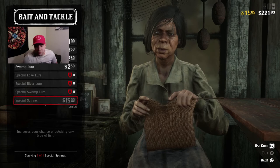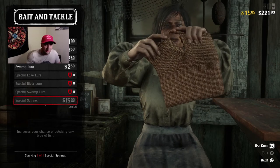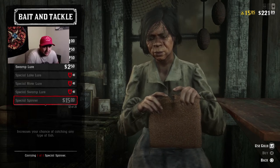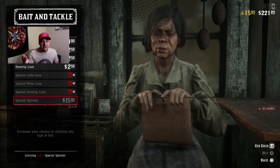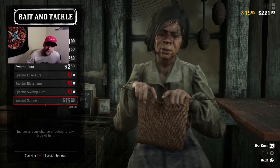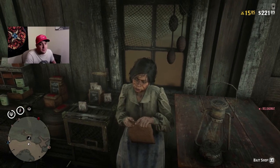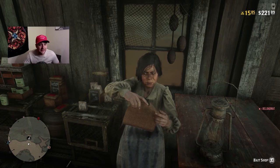You cannot break this lure off — you can lose fish if you don't fight them properly, but you will not lose the lure unless you cut it. Do not cut this lure or you've got to come back here. It's $15 if you're the right level, or one gold bar. Rockstar just gave us 15 gold bars a few days ago so you should have some left over, and if not you can go to the store and buy some. The special spinner is going to increase your fish-catching abilities and you're going to make a lot more money from your fishing runs.